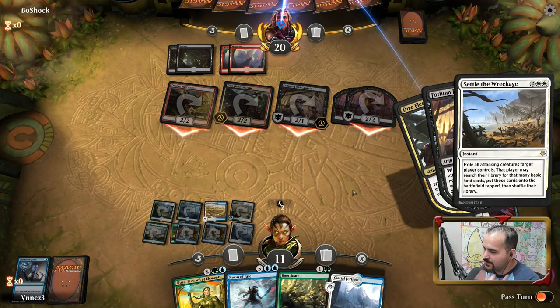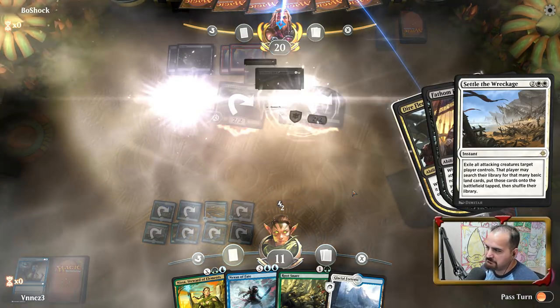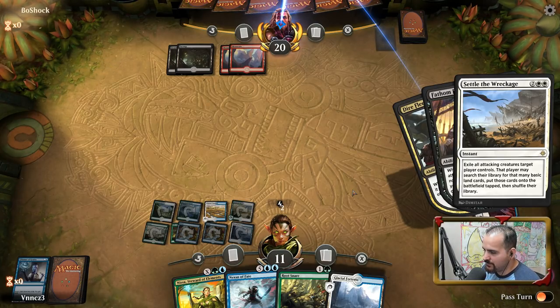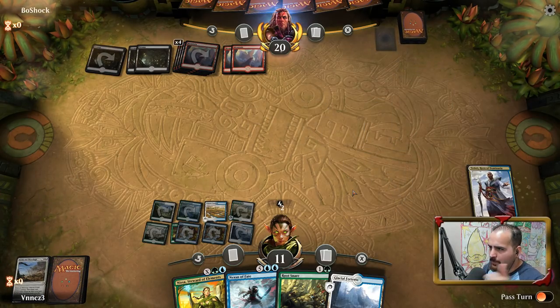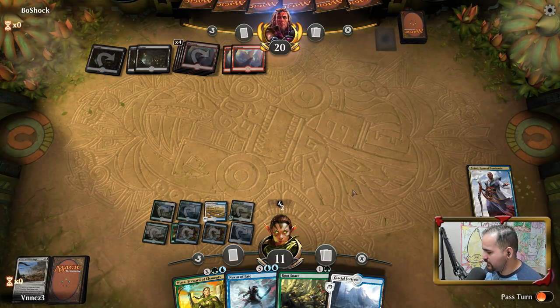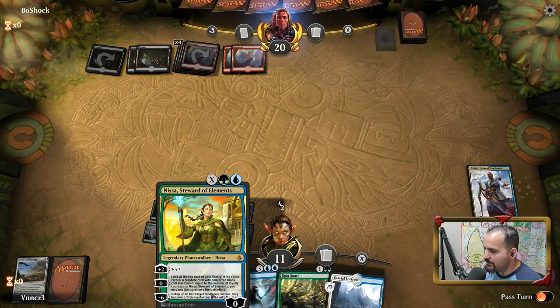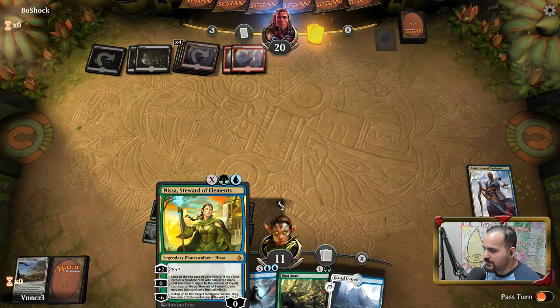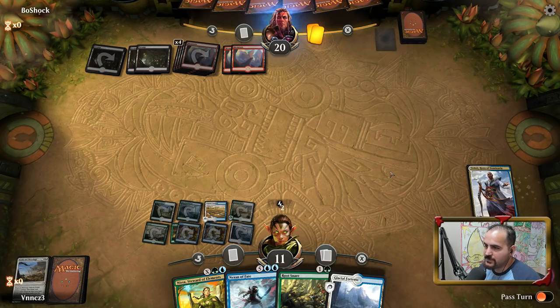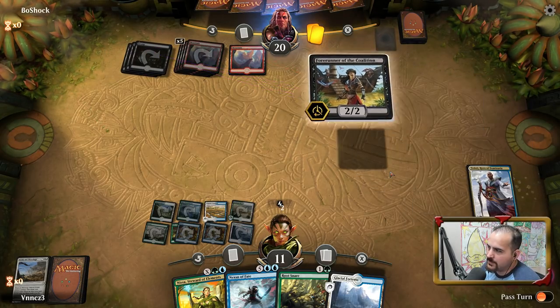He's thinking to himself how can he get out of this — Vraska's Contempt. Nope, I'm just going to ramp you up so you can play whatever you want, but I don't know if you're going to get an additional turn after this one. Nissa scry two, Teferi, take an extra turn, and then just rinse and repeat. I'm looking at four cards per turn — one for the draw, two for Nissa, one from Teferi. That's why I like Nissa way more than Karn, because sometimes Karn pulls up with a Nexus of Fate and a land and then they just kill your Karn and you're out a Nexus of Fate.